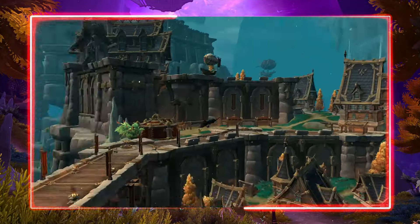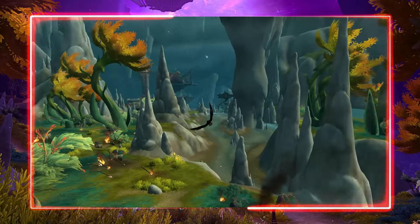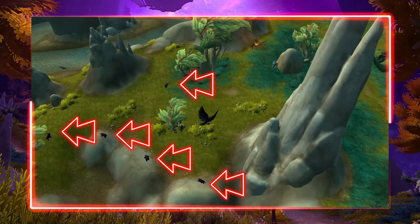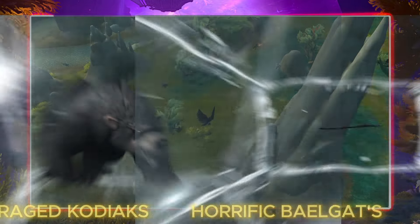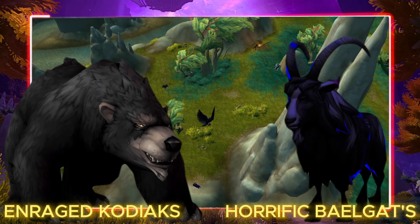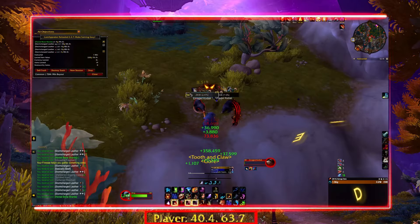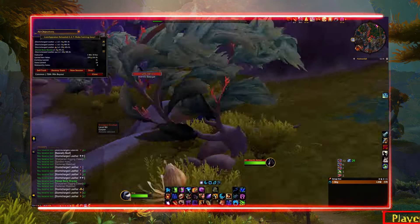Once you have landed at Merildar, the farm location itself is just south from the flight point and can be found near a small pond. There are two main targets we want to kill here — everything else that gets too close is just a bonus. All we are doing is repeatedly killing Enraged Kodiaqs and Horrific Bail Gats over and over again. Like with any force spawn in WoW, there must be a certain amount of mobs up and alive within a certain area, and if this number drops to zero then the system will just spawn in more for us to kill — this is how a force spawn actually works in game.